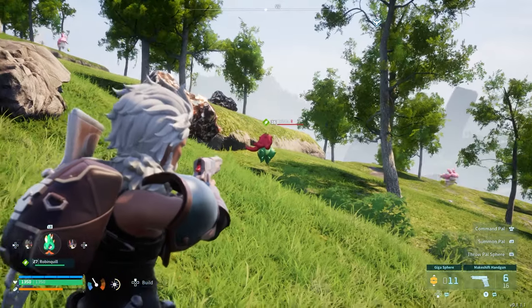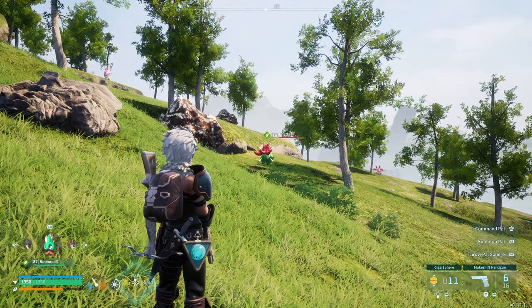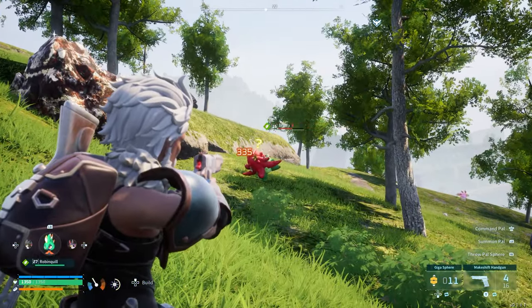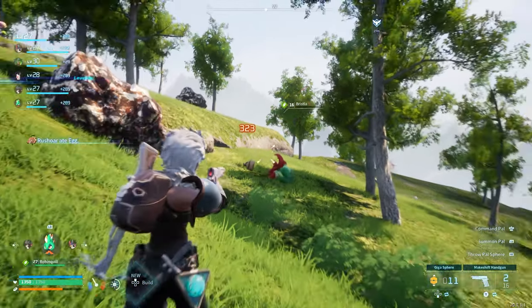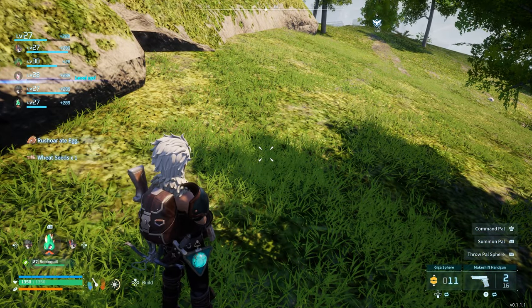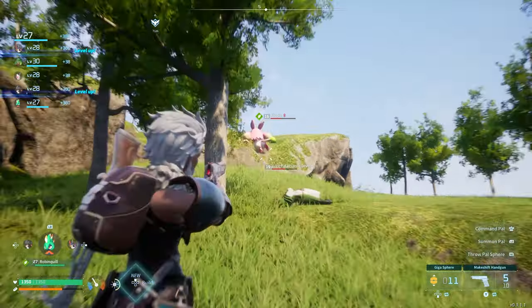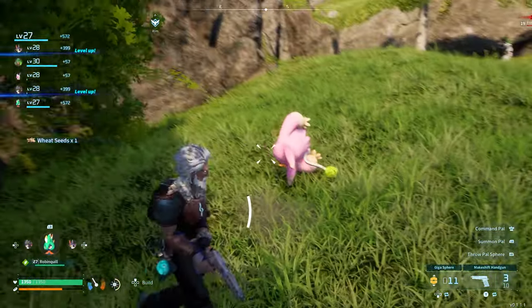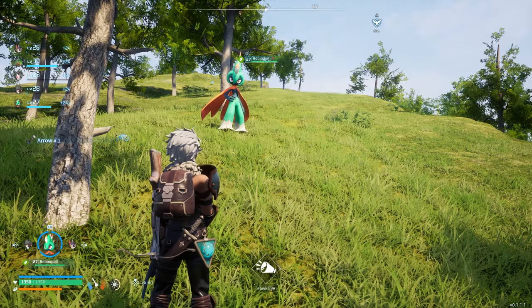The way you get wheat seeds is mostly from these grass-type pals. All you have to do is kill them. For example, let's kill this one here and they should drop some wheat seeds — you can see it drops a bag, boom, we already got some wheat seeds. These other creatures drop them too — yep, we got more wheat seeds.